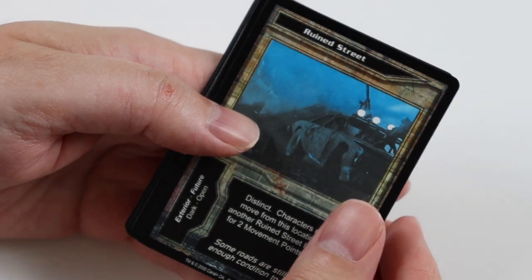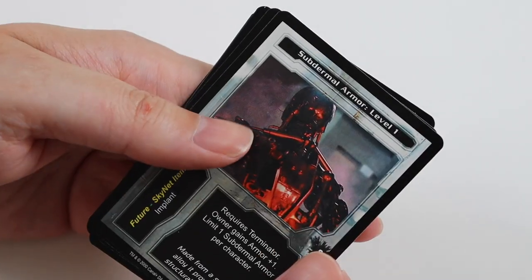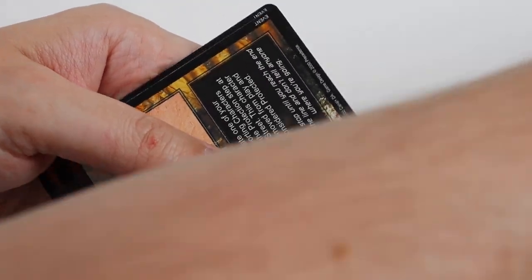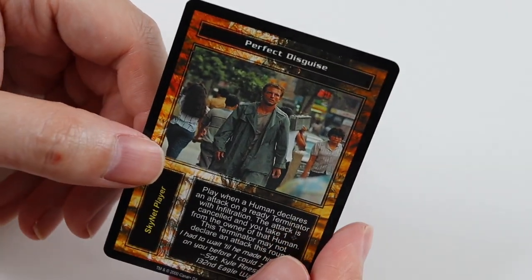This pack we get Ruined Street, Target Acquired, Resistance Private, and Quick Deployment. Uncommons we get Subdermal Armour Level 1, Hesitation, and Orbital Control Centre. Rare Card is A New Beginning — another swap — and Perfect Disguise.